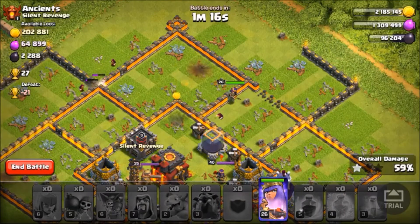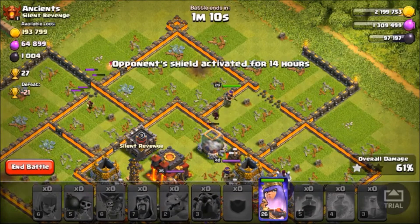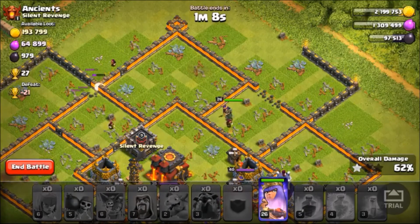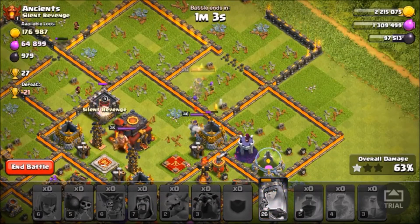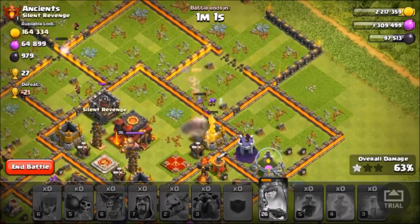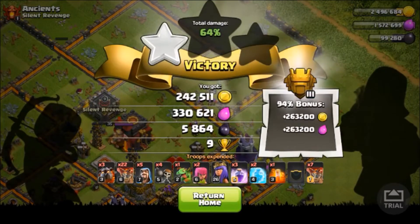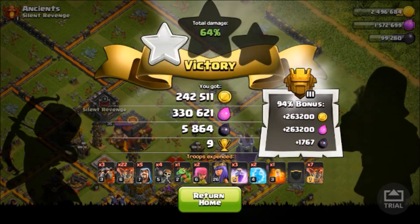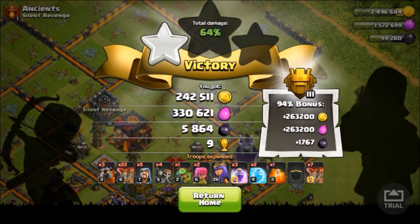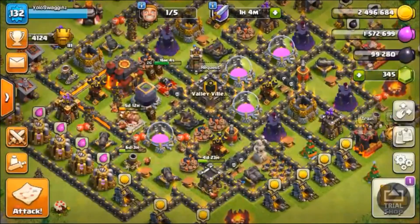Yeah, this is a 27 cup offer — if I had my king this could possibly be a two-star. That level 40 queen though, she's going to destroy it. Anyways, look at that loot just getting scooped up — pop the queen ability, take out the queen, take out the loot and get out of here. There's the loot plus the bonus. It's absolutely insane to farm up here. You don't even have to do that great of attacks. I would never use this attack in war, but for farming it's really not that bad.